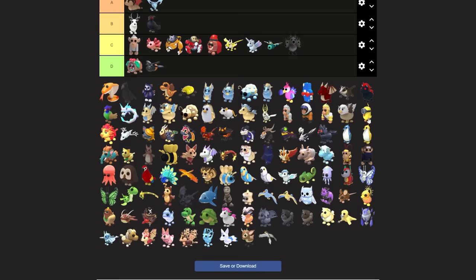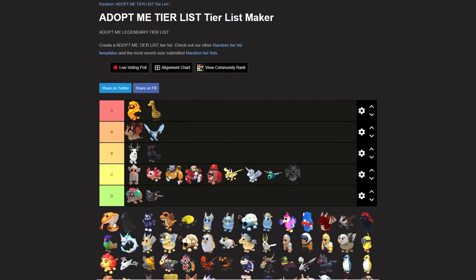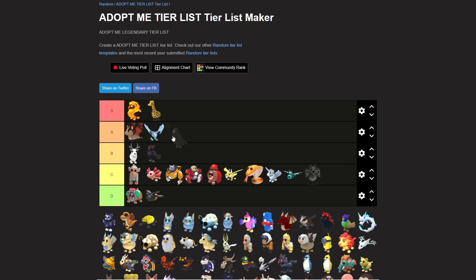There's so many pets I don't know how long this is gonna take. Cobra I'm gonna say D tier. We're gonna move some pets around - the crow I would say is B tier just based on the way it looks.